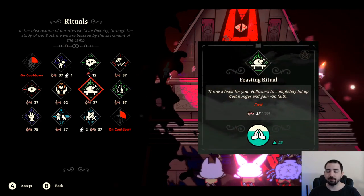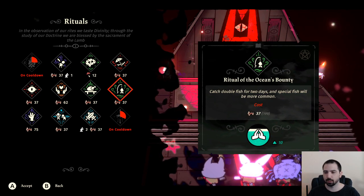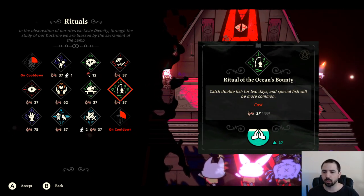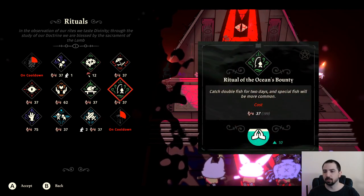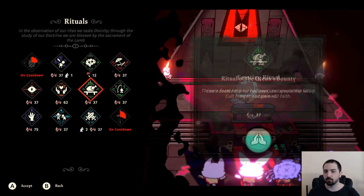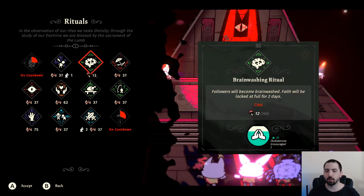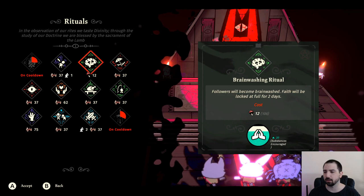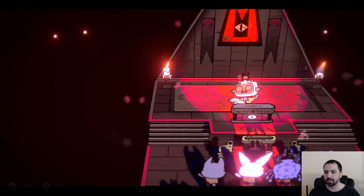For rituals, the important ones to get are sacrifice, fighting pit, and ascend — because they get rid of troublesome or old followers. The feasting ritual is really good if you're out of food; it just takes bones and feeds everyone in the village. The fishing ritual is actually really good too — you get extra fish and there's a fishing quest for crabs and octopus; having the ritual maxes this out quickly. The brainwash ritual, which you get after level two, is very good if you expect to die a lot — your faith is locked and people don't get upset when you die.